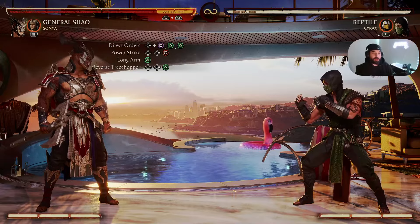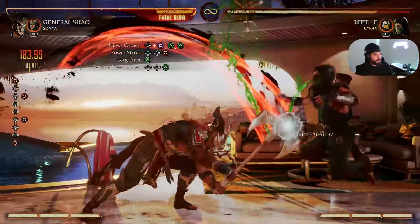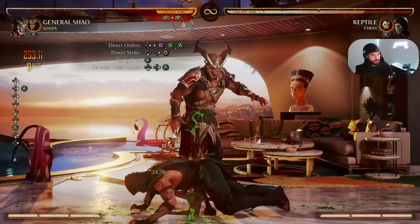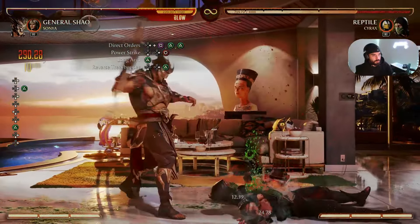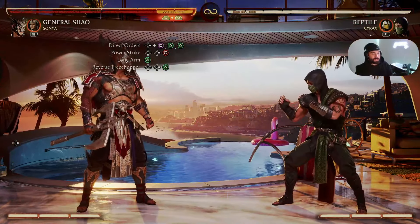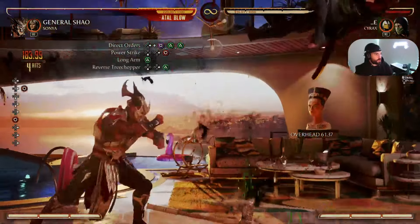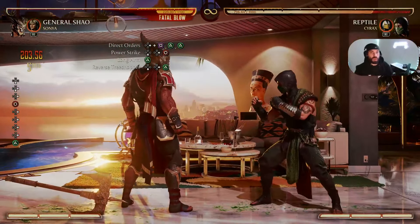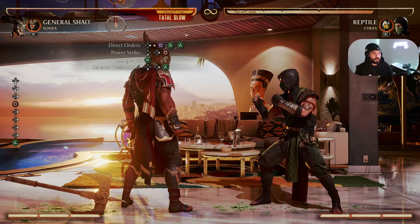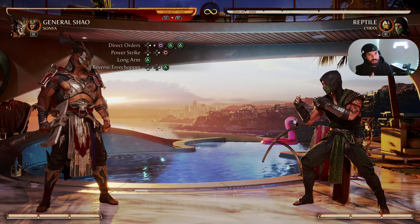The alternative beginner friendly combo should look like this — another 29% damage. The only thing I want you to know for this combo is when you do Direct Orders and then Power Strike, you have to step forward to do Long Arm. Just make sure you dash forward to complete the combo. That's it for the beginner friendly combos — let's move on to the intermediate combos next.